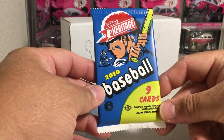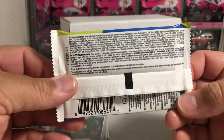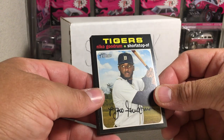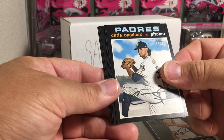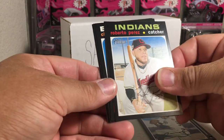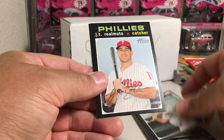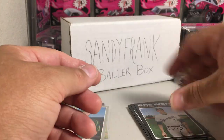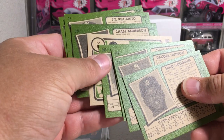2020 Heritage. We have Nico Goodrum, Dakota Hudson, Chris Paddock, Roberto Perez, Rod Crew Flashback, Chase Anderson, Ryan Zimmerman, JT Realmuto, and Christian Yelich. That's not high number — that's the regular base set.